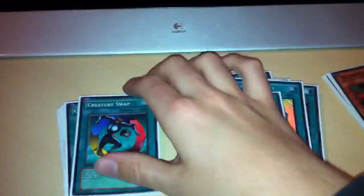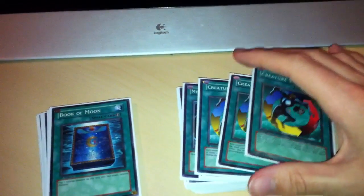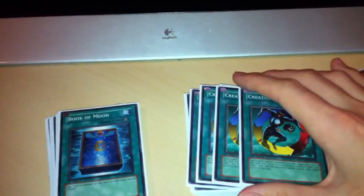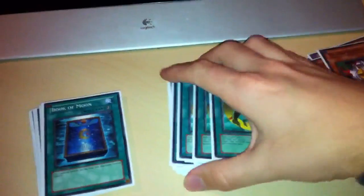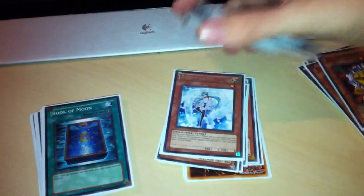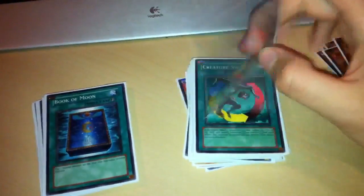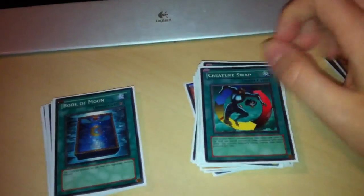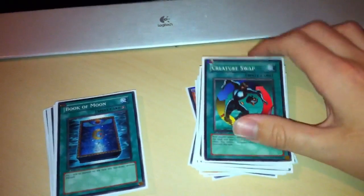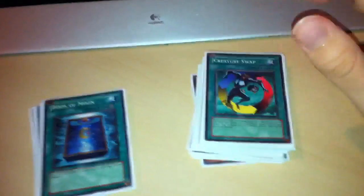And 3 Creature Swaps - great in this deck. You're running Gadgets so there's no reason not to. I was running 2, but now I'm running 3, because it basically turns the deck into a troll deck - but a good, actual competitive troll deck. If they have Kristya on the field, or Hyperion, or Grapha, you can just Creature Swap with your Veiler and ram over their card. Really ridiculous play - I've done it before and my opponent was like 'What?' 2800 to the face.